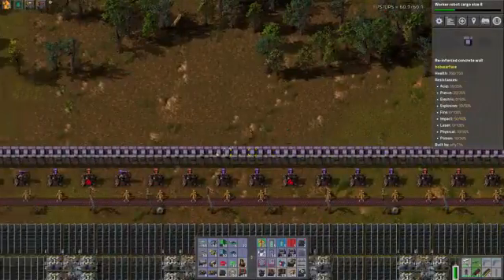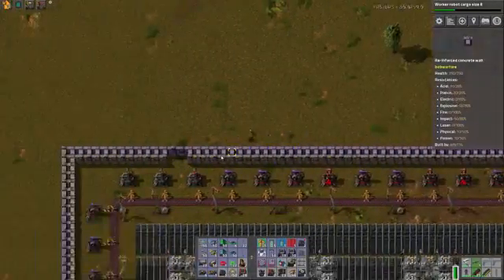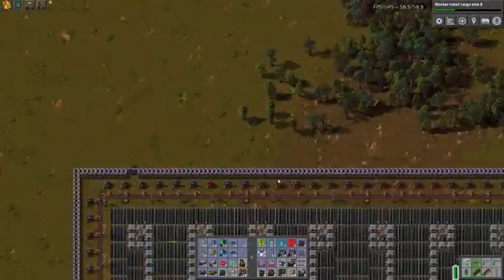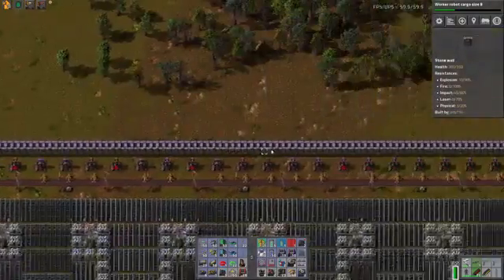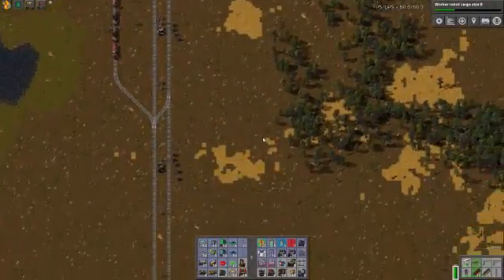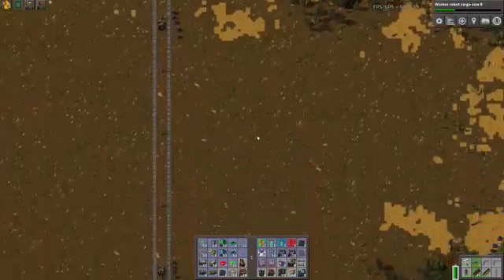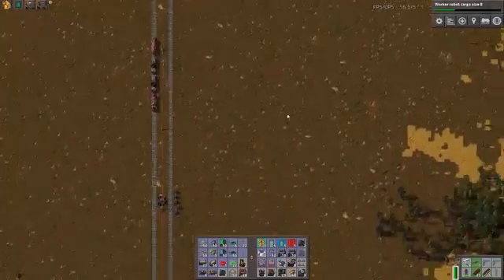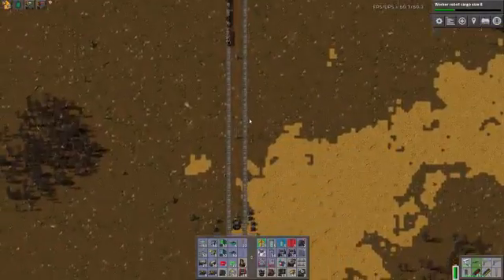So apparently this is the defensive wall. There are a number of players who really tend to want to play in defensive mode — they love to push out and secure new resources, and that's their ideal way of playing. Thank god they exist because I hate doing that kind of stuff. They've clearly done a great job securing new patches. Look at this — I'm faster than a speeding train.